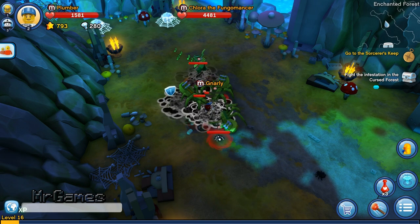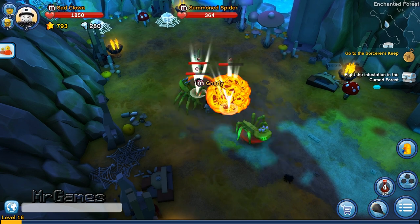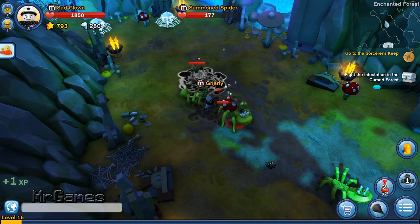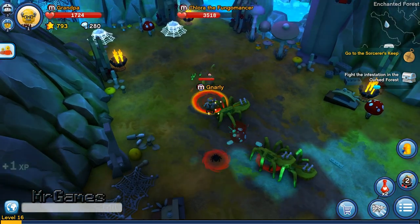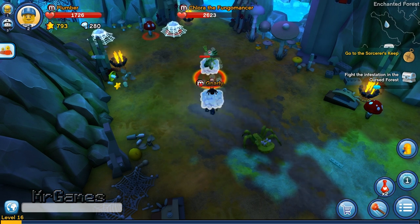To heal yourself with a potion anytime, anywhere, press the Q key on the keyboard. This is one way of avoiding being smashed. Another is by switching your minifigure, which you can do by pressing 1, 2, or 3.